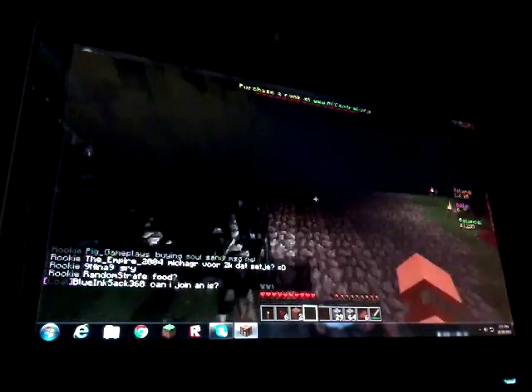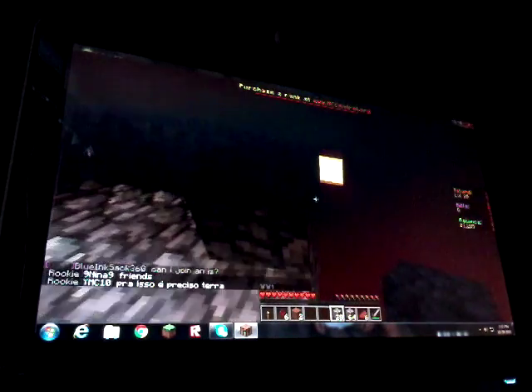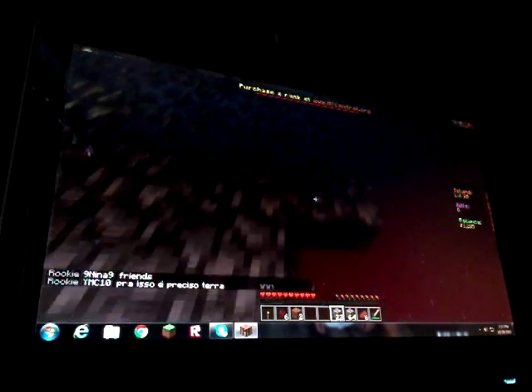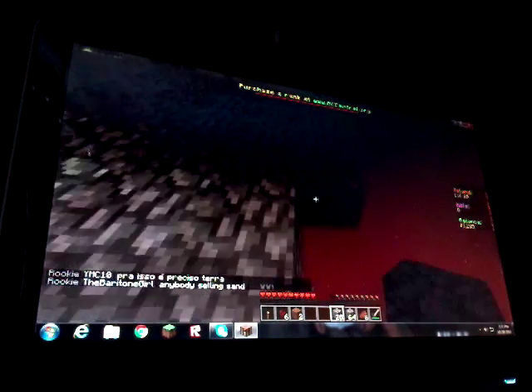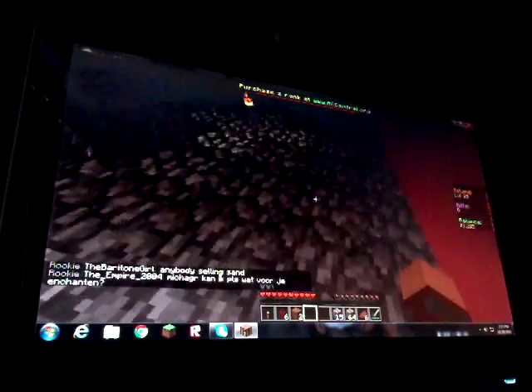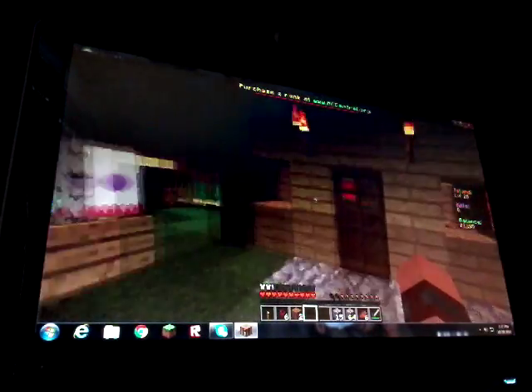I really want mobs to spawn, I just do. This way I can get items. I want a skeleton to spawn so bad — this way I can get bone meal, this way I can boost up the rate of my crops. Because if I don't have that, then there's really no point. Well, I mean there is a point of having crops — it's to get your food.